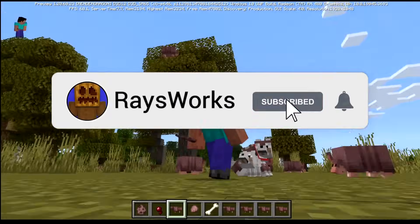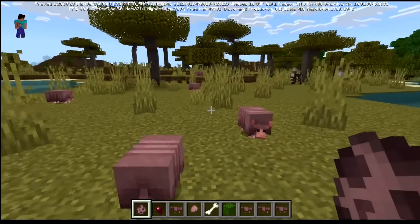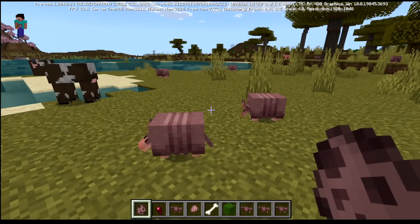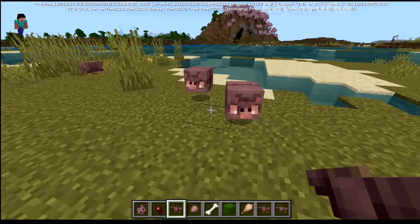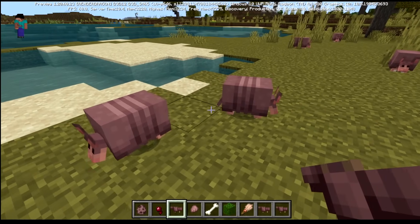Armadillos can be found in the savannah biomes. Currently they're only out for the bedrock preview versions — this is version 1.20.60.23. If you run up to an armadillo while sprinting, they will get scared and roll up.